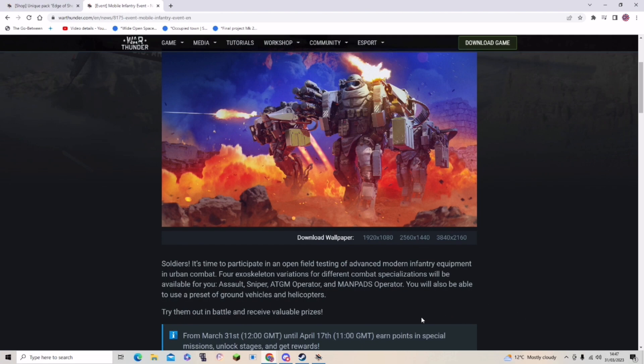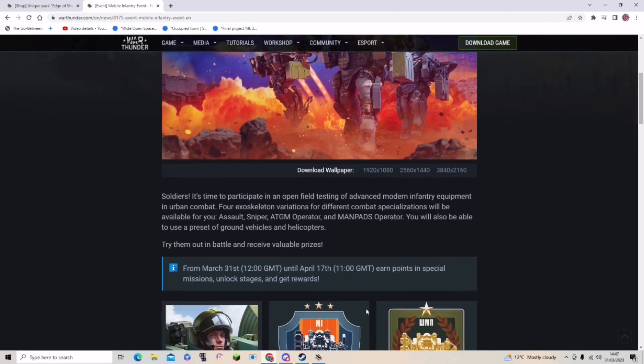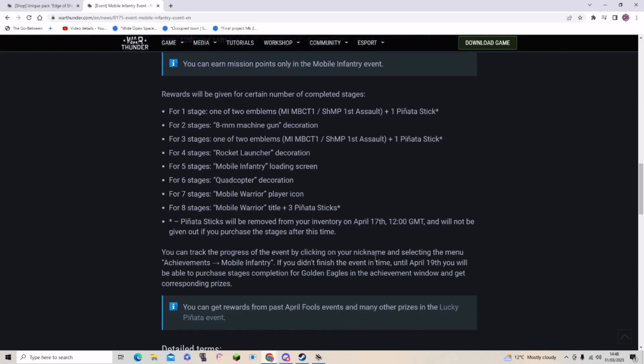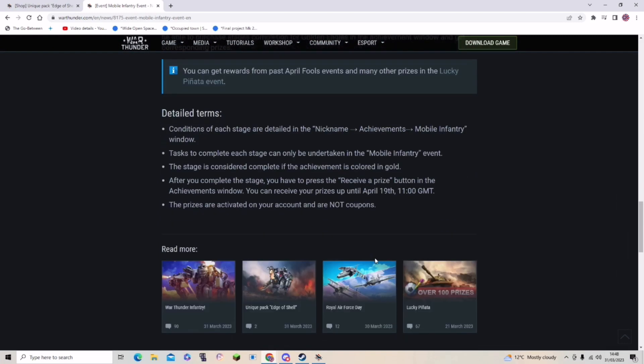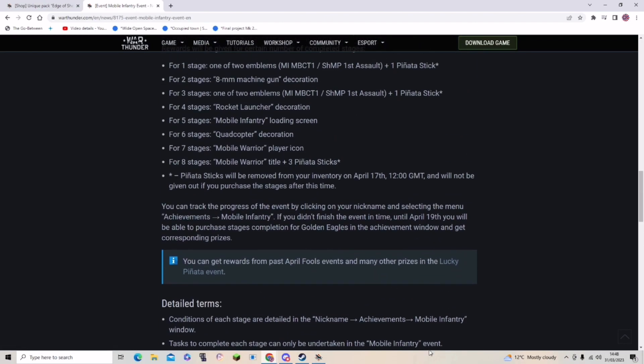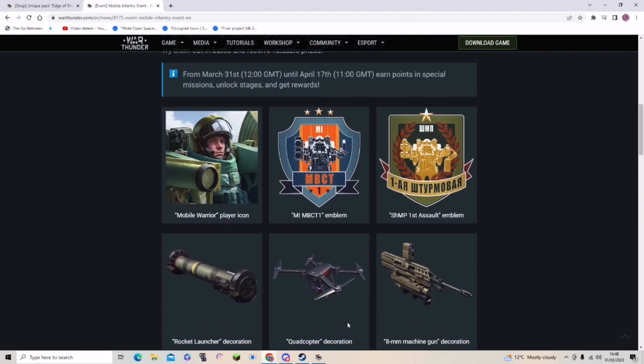Four exoskeleton variants for different combat specialisations will be available: Assault, Sniper, Anti-tank, and MANPADS. You will also be able to use a preset of ground vehicles and helicopters. Try them out — there's an assortment of prizes you can win depending on how much you play. You can see your progress towards these and the nickname achievements in the Mobile Infantry window, as expected with an event.